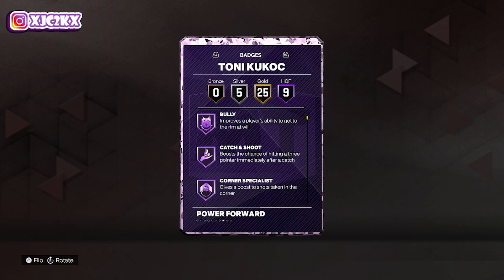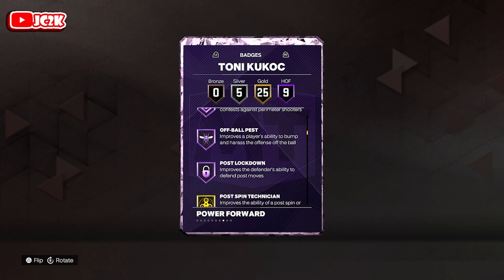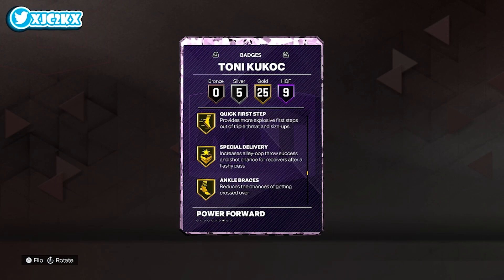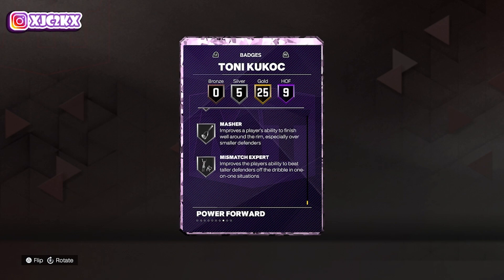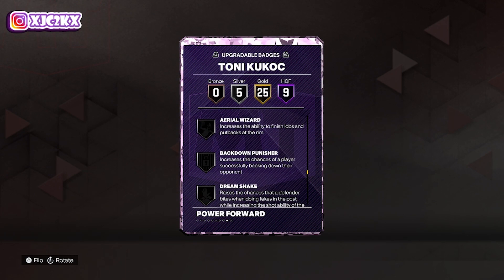He's a really solid all-around card. Gold badges include: HOF Bully, Catch and Shoot, Corner Specialist, Guard Up, Dimer, Needle Threader, Challenger, Off-Ball, Pass to Post, Lockdown, plus gold Posterizer, Blinders, Green Machine, Slippery Off Ball, Space Creator, Bailout, Clamp Breaker, Quick First Step, Ankle Braces, Chase Down Artist, Clamps, Glove, Menace, Pogo Stick, Workhorse, and Rebound Chaser. Silver badges include Fast Switch, Masher, and Mismatch Expert among others.